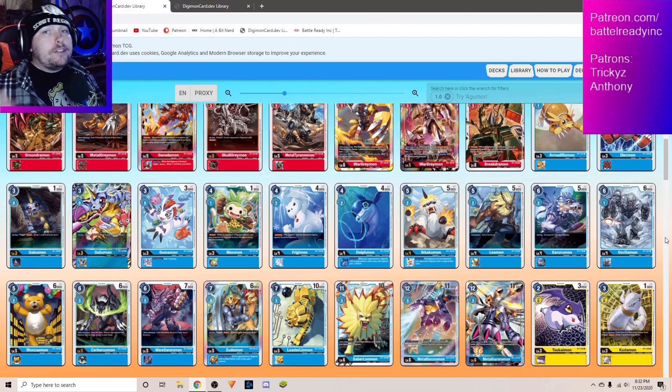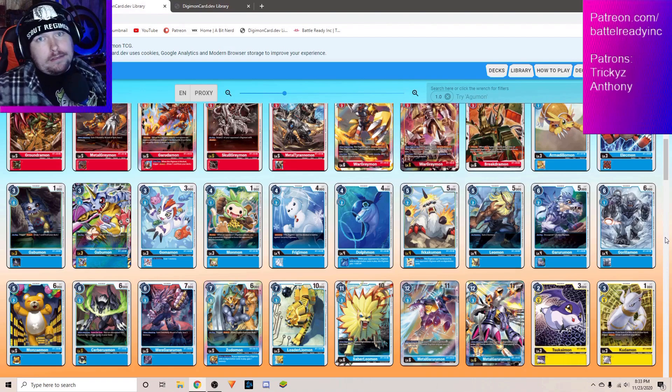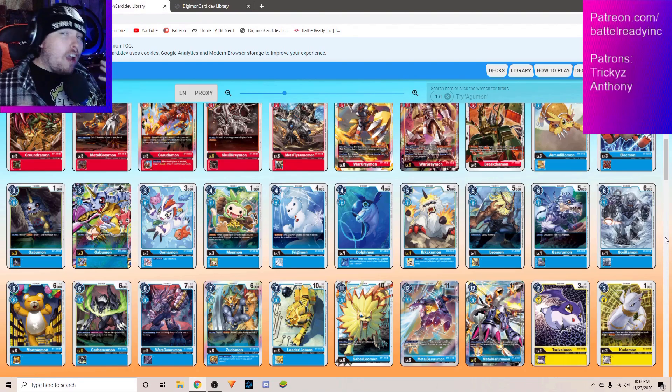So we all pretty much know that the best deck of this game for 1.0 is probably going to end up being Omnimon. Just case in point, Omnimon is super good in this game, so a lot of people are going to want to play him, and you're going to be looking at Blue or Red as the top deck of this format. In my opinion, and as well as others, it's going to be Blue.